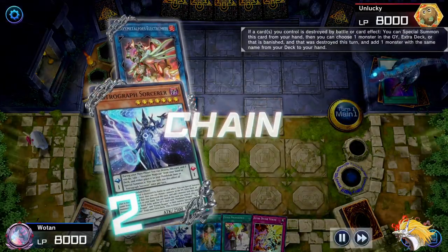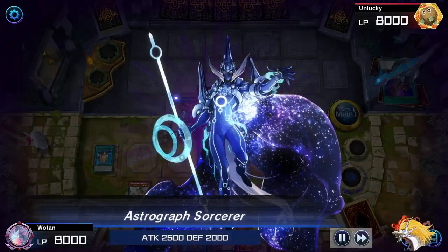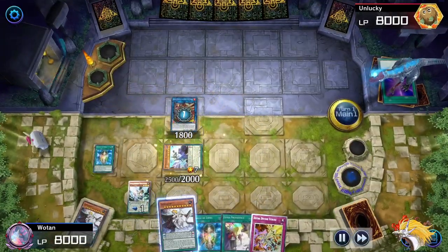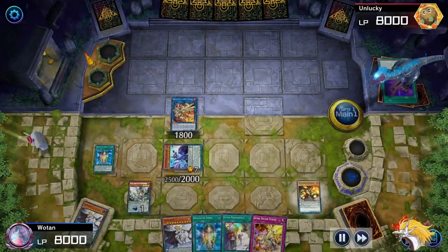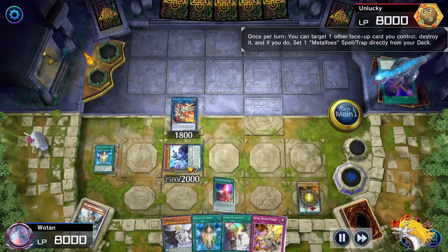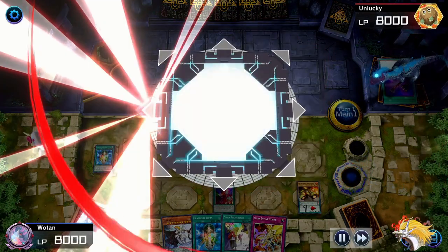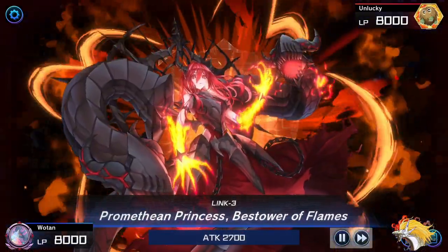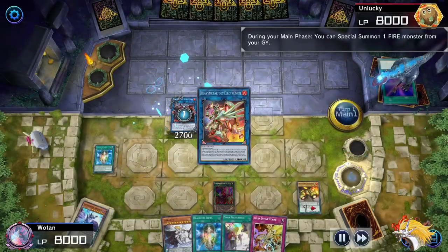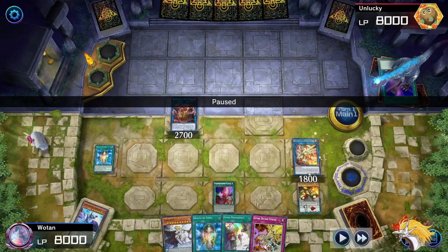So we're going to summon out the Astrograph here, grab back our Zephyrath, and fortunately we do actually find the Gold Driver off of the random Electromite draw. This lets us use its effect to get the Parametal Foes Fusion. Now we're going to go into the Princess, and that's going to bring back our Electromite. At this point I actually misplayed slightly, so we're going to make a cut right here to show you what you should have done.